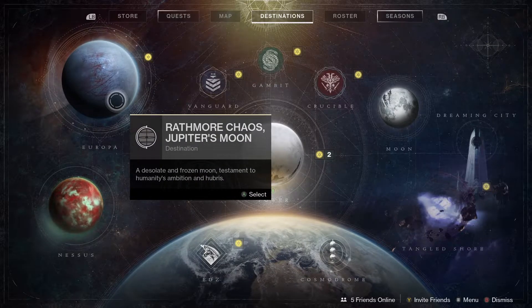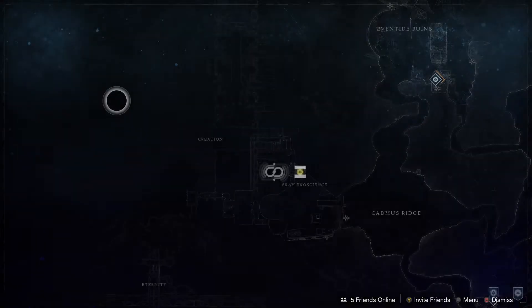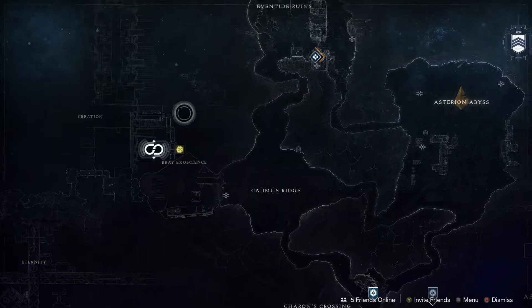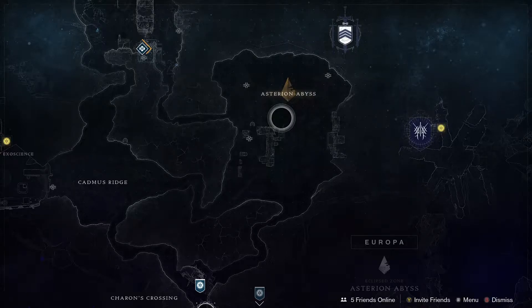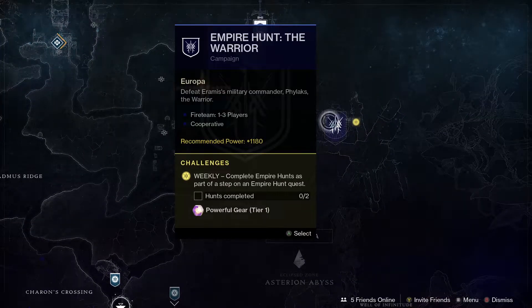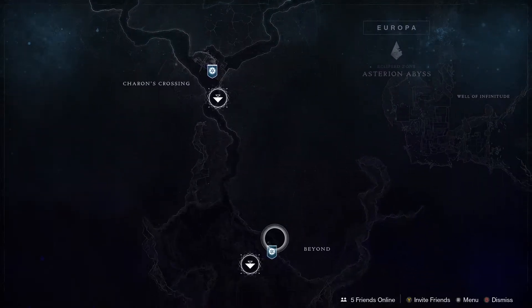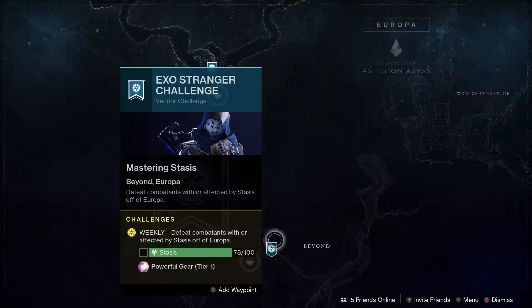Next up let's check out the Europa activities for the week. This week the simulation is Agility — if you do one of those you'll get a pinnacle reward. The Eclipse zone this week is in Asterion Abyss. The Empire Hunt for the week is the Warrior; if you do two of those you'll get a powerful tier one reward. You can also go and speak to Variks — if you do eight bounties you get another powerful drop. And with the Exo Stranger, if you kill 100 enemies with Stasis you get another powerful drop.